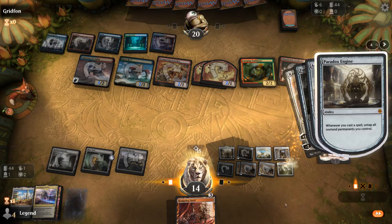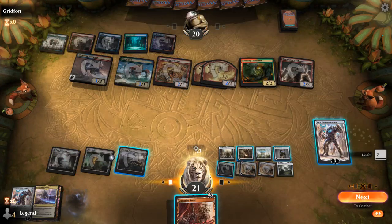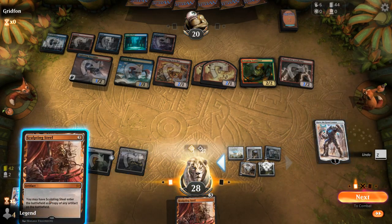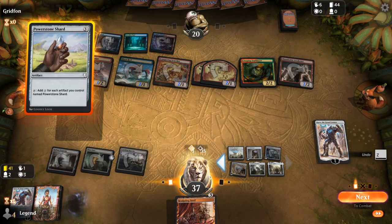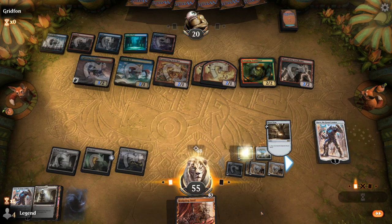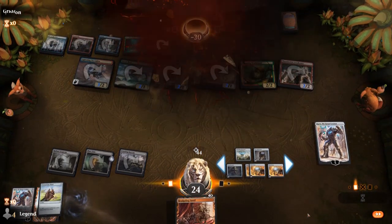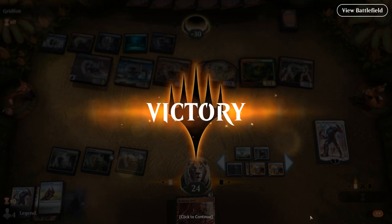I should have been in full control to exile my lands, but it shouldn't matter too much. Double tap Q — can activate Forge. Going full control, there's a Sculpting Steel on top. Can copy a Reservoir maybe. I've got too many artifacts in play, can't see them all anymore. We'll use Mystic Forge, play Archive, and we've exceeded 50 life — so it's time to fire off the Reservoir. You can see how quickly the deck can start comboing as soon as it finds Mystic Forge and Paradox Engine. On to the next one.